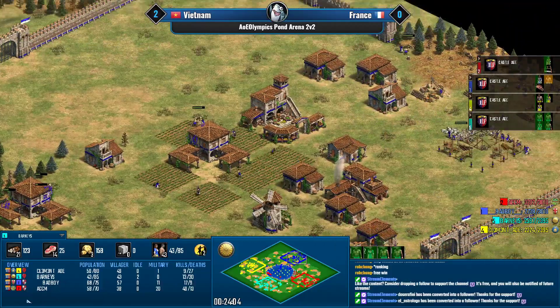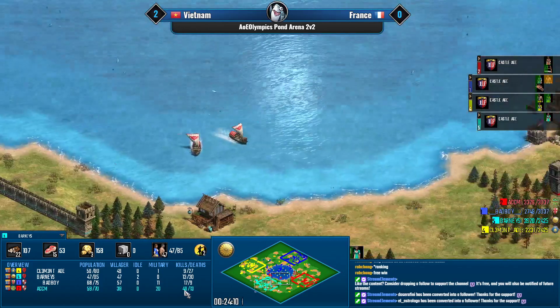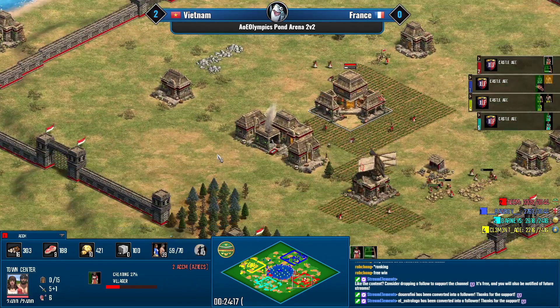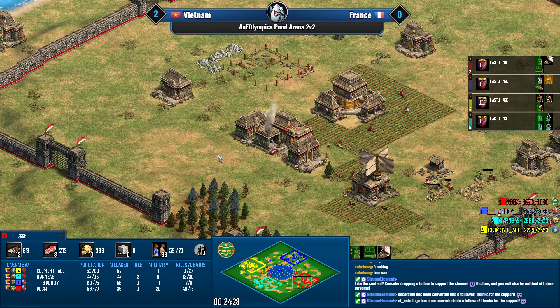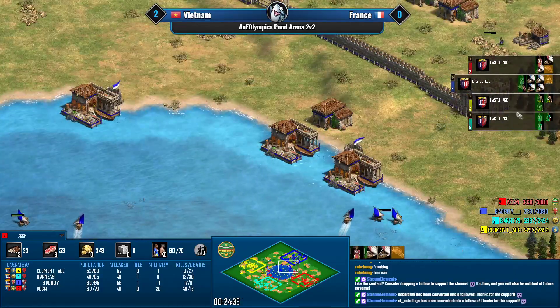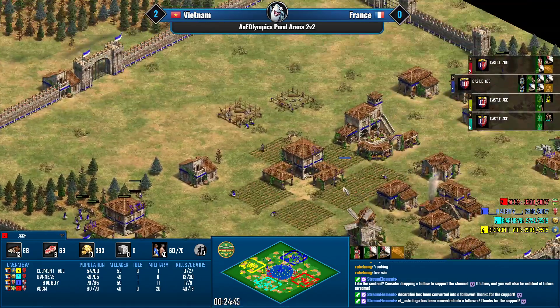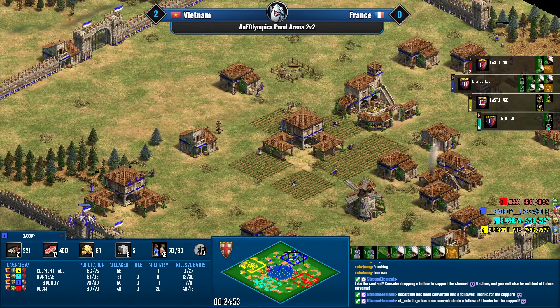Barney's is playing with four TCs — it's boom time again. Credit to ACCM for a 40-to-13 KD on water, that's pretty impressive. He's still very far behind economically but is adding two town centers and fishing ships to get his eco back online. Bad Boy is even off gold — just food, fishing ships, farms, and booming as hard as possible.